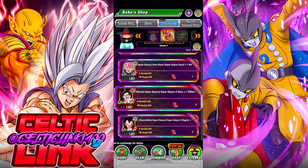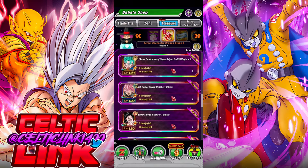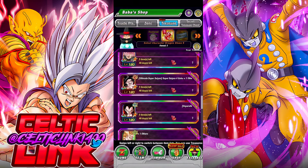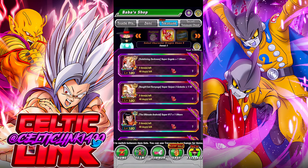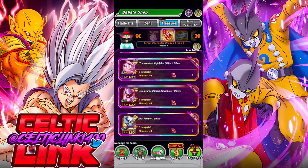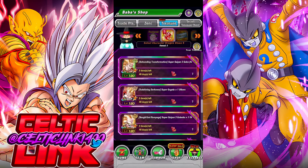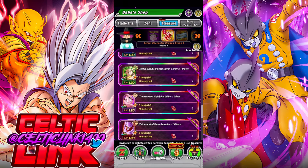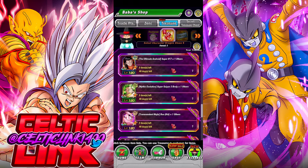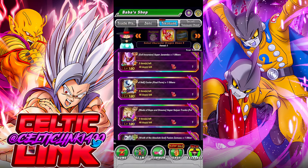Moving into the 120s — Vegito Blue, AGL Rose could definitely see a Super Easy A. Pretty much anybody 120 and below could see a Super Easy A, although I do think the 120s are less likely. There's still a chance because a lot of the characters there are pretty limited, and there's even a chance that Super Saiyan 3 Broly could Super Easy A.